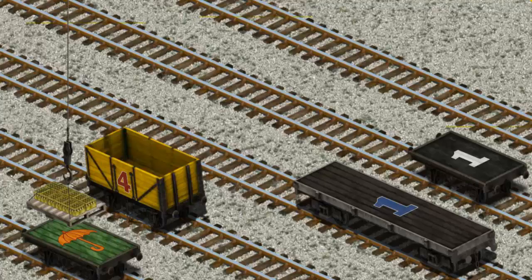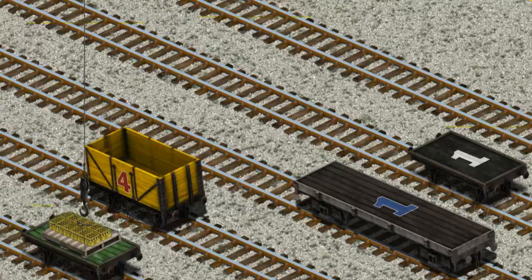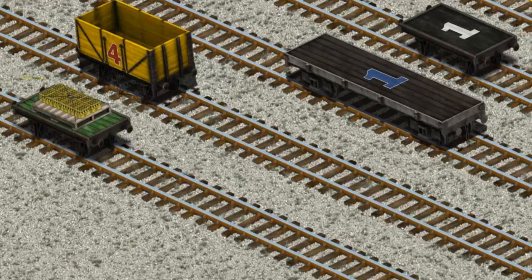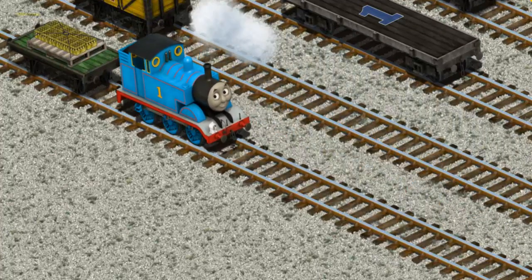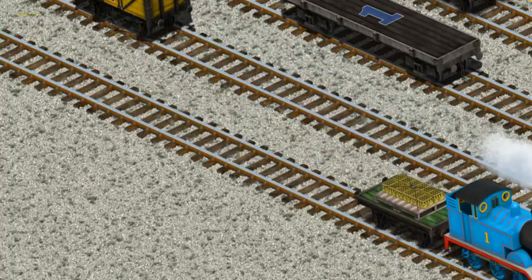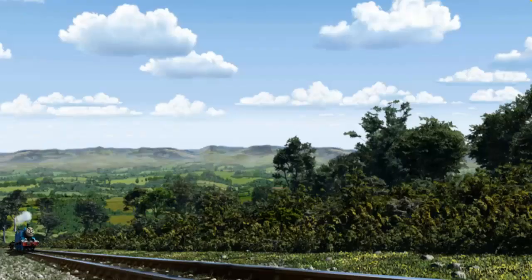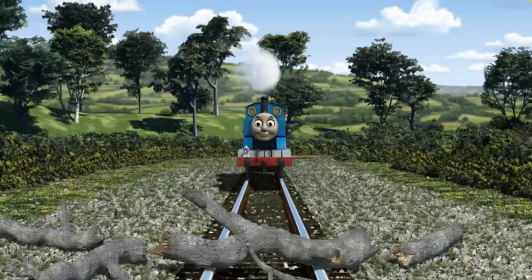Now the cargo must be loaded. Show Cranky where the green flatbed with the picture of an orange... There you go! Thomas set out for Knappford Station.